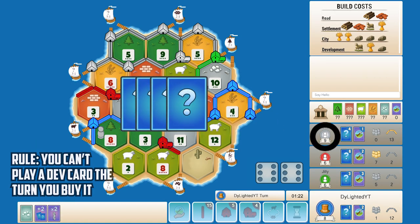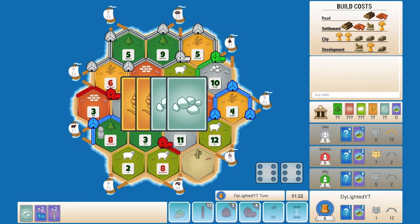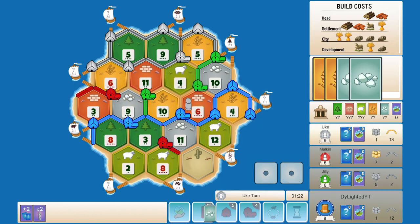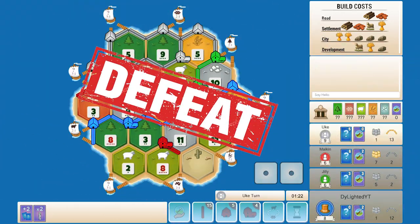Gray is at nine points with two ore and two wheat in hand, and they have an unplayed dev card — a knight — and we know that because all the dev cards are bought out. If we end our turn, we are guaranteed to lose, as gray will steal our last ore and build a city to win.